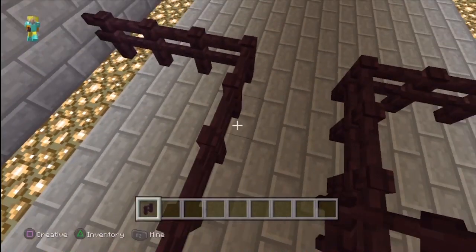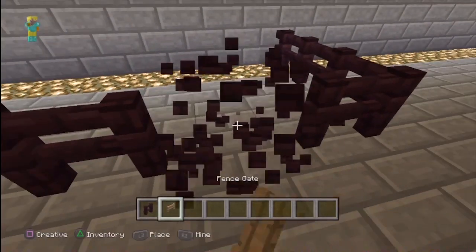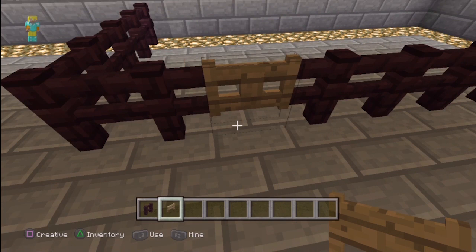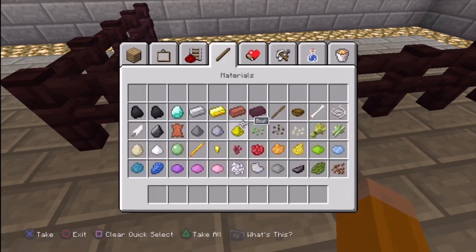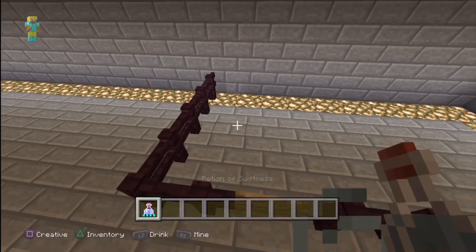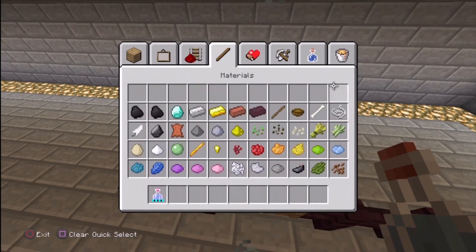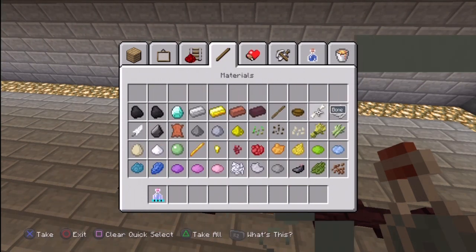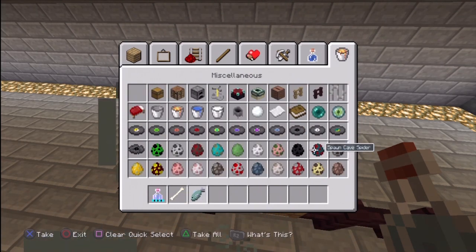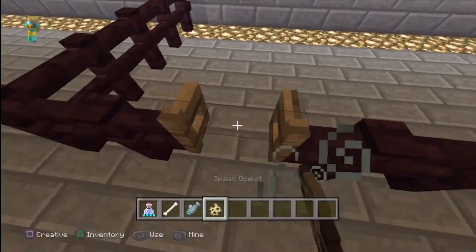There's that, and now we're gonna get our trap doors and fence gates so you can go inside if you wanted to say hi to them. I'm gonna get some swiftness potion just to make it go faster. I'm going to be taming some ocelots, so I need my bone and raw fish. Cats are going to be in here.